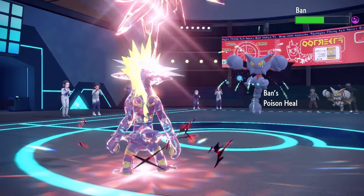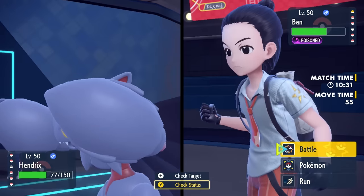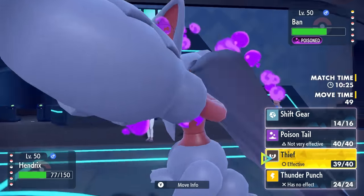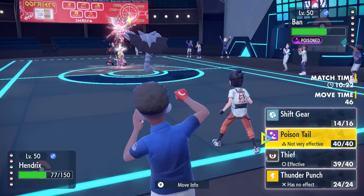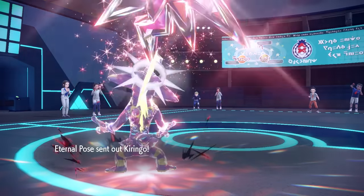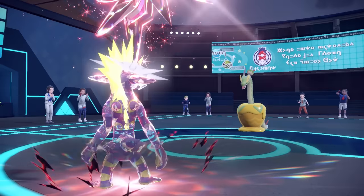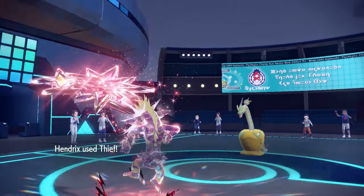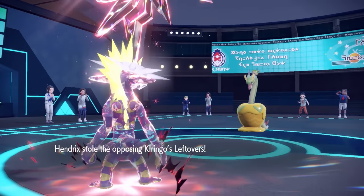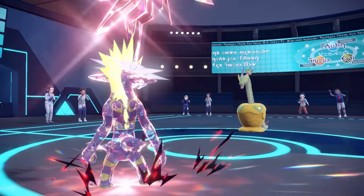After more poison heal, Gliscor is doing exactly what it does best — getting way more health than it should. I'm going to go for another Thief, but they end up swapping to Hydrapple. That's actually good for me because Hydrapple is bulky on the special side, so physical Toxtricity has the upper hand here. The Thief does a whole bunch, and I actually end up stealing this thing's Leftovers — I steal the apple from the apple guy — and now I can start eating those Leftovers.